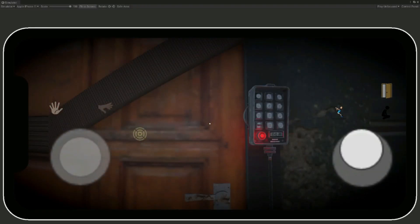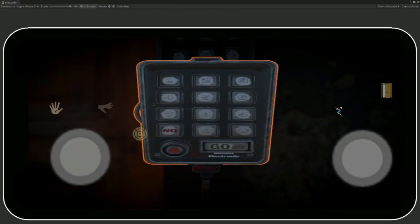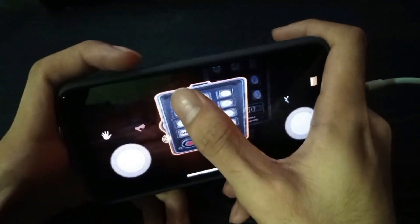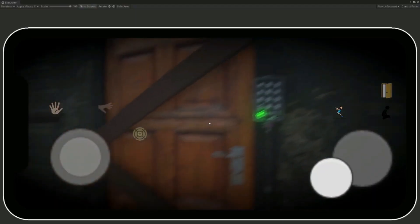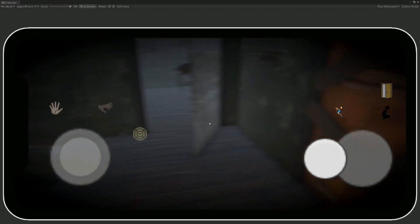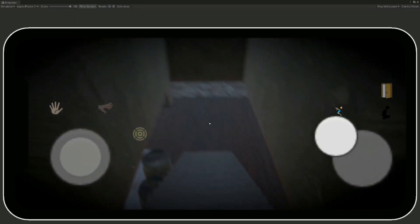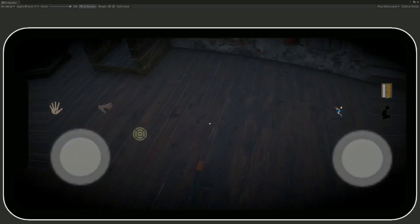Here we are. If we click the button right here and type the code — when you type the code it will show a signal on screen, meaning we have unlocked one lock of the main door. Now let's do the second one.